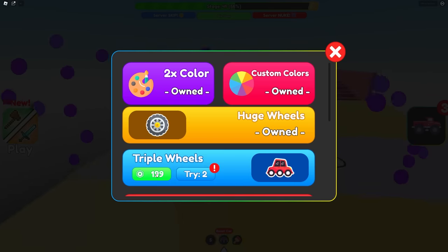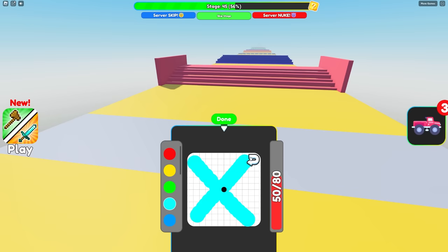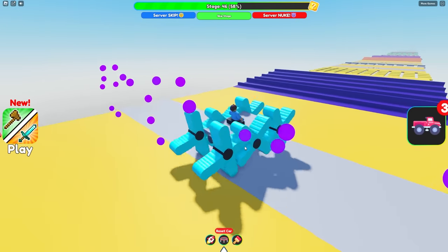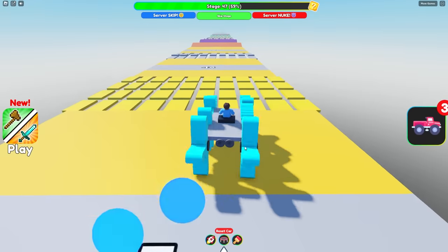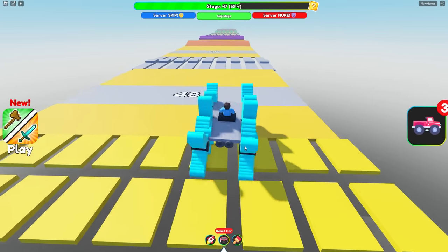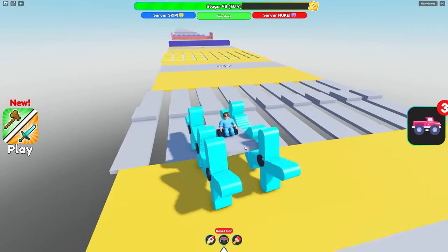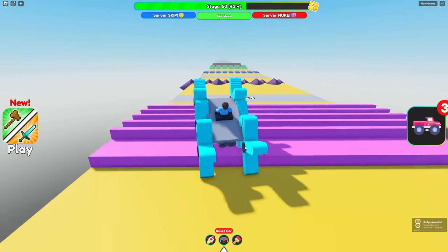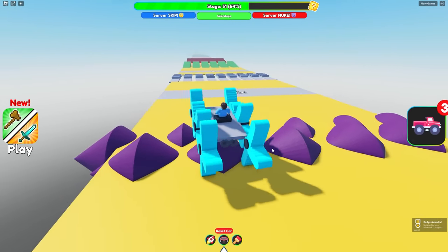I'm actually gonna try another upgrade called triple wheels. Let's see how good those are. Triple wheels. With the triple wheels, I feel like an axe shape would be really good. Oh my gosh. What the heck is this thing? This contraption is so overpowered. Zoe, I'm already at stage 47. Oh, I'm right behind you. I'm using my ultra speed. Nice! Stage 50. I think there's 30 stages left after this one. Yeah, these huge wheels definitely help with the speed.